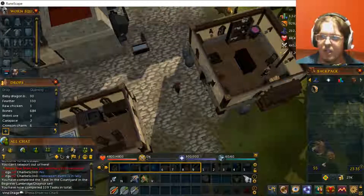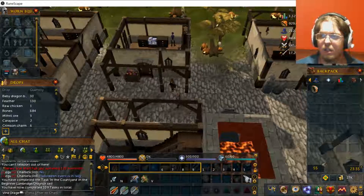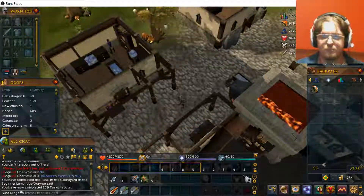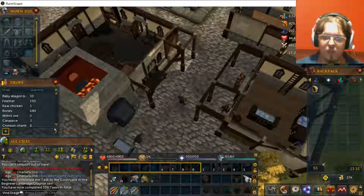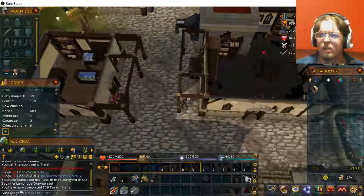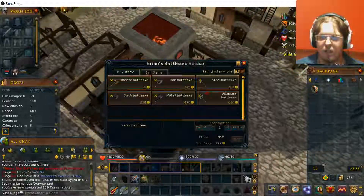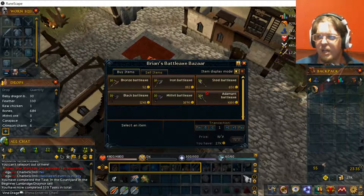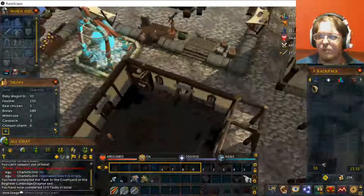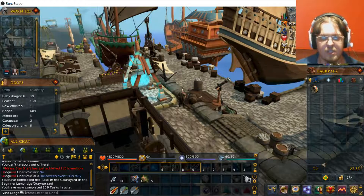Now as you go through here, there's not actually too much. There is a rune shop, which is Betty — the first building right over there, the lady with the purple shirt. There is Grum, and he just sells axes here. So there is an axe shop here. There is a jewelry shop. But the main reason to visit Port Sarim is all the ports.